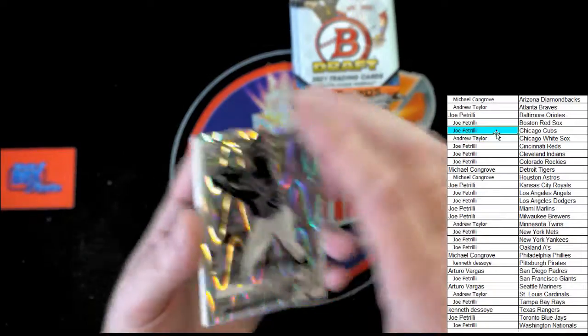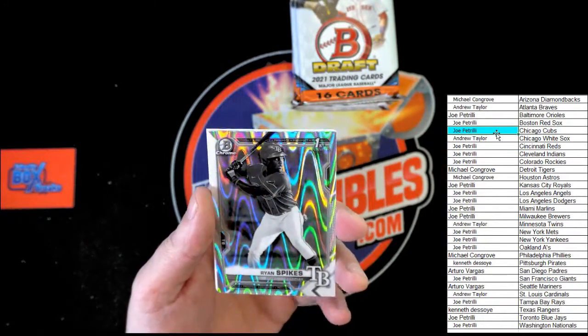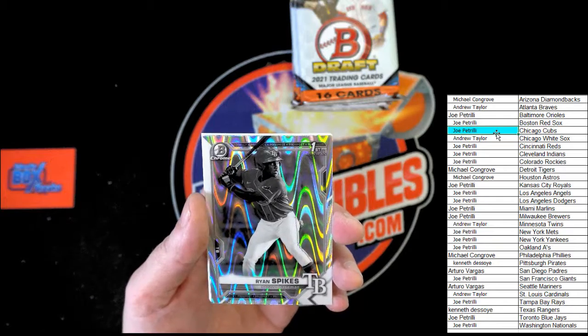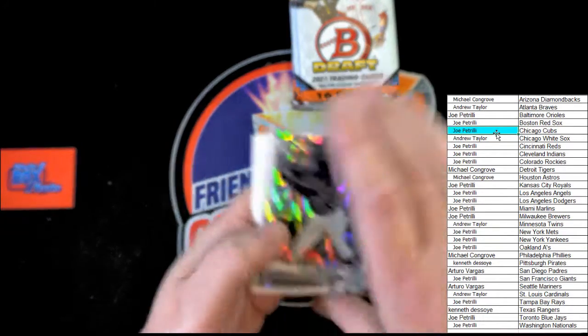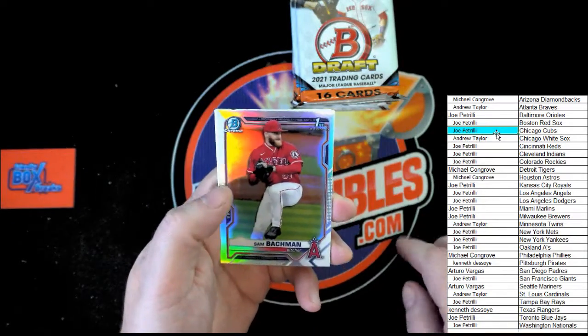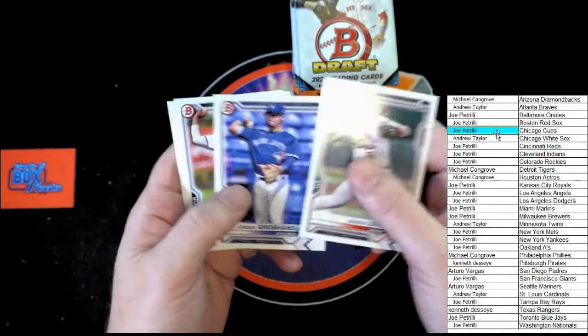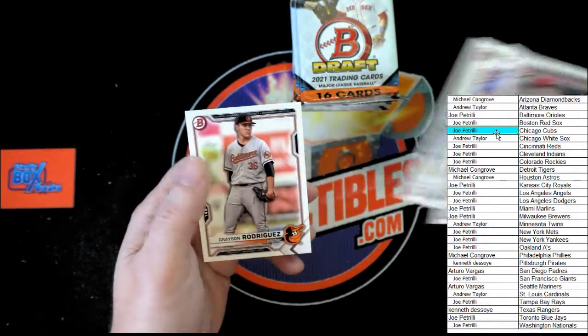Ryan Spikes, Black and White Ray Wave Refractor — going to Tampa Bay, that's going to Joe P. Sam Bachman, first Bowman Chrome. Love, Love, Crocians, McCance, Panzini, and Rodriguez.